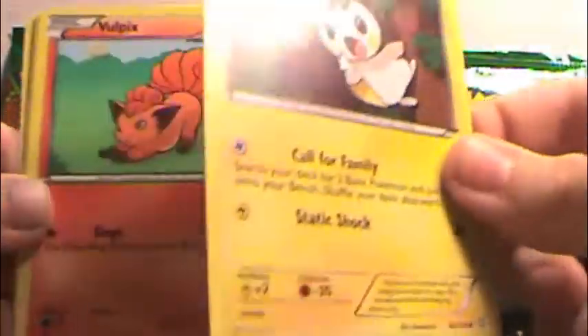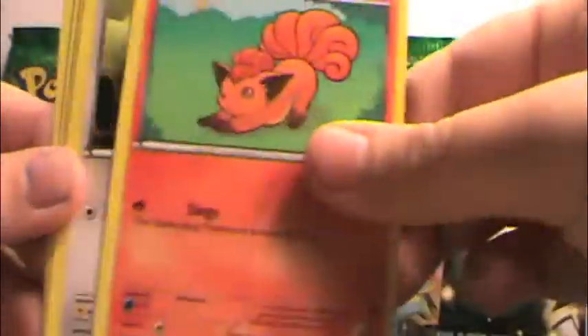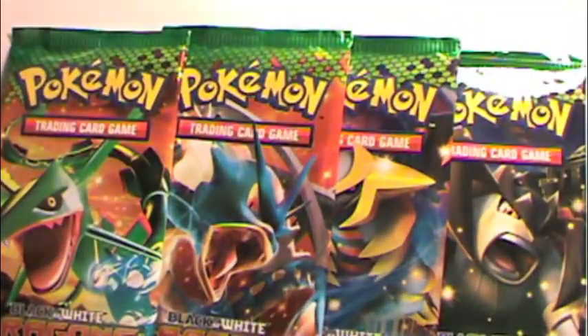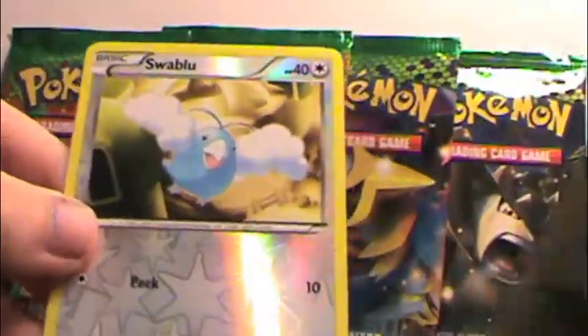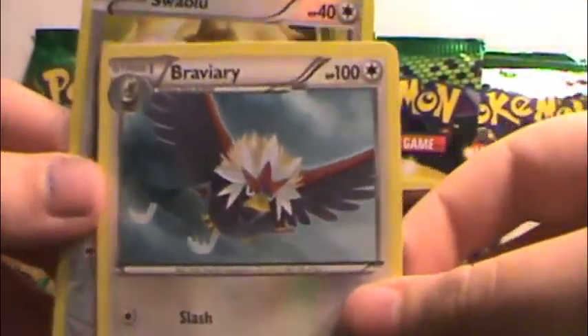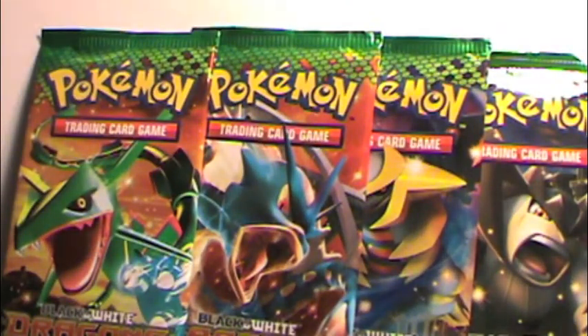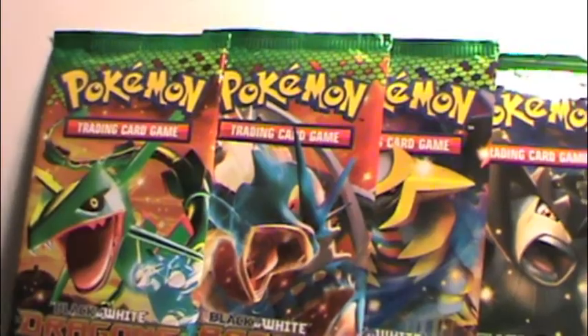Okay, we got Altaria, Sawk, Mulgash — that's cute — Swablu, Deino, Aeron, and Magmar. Our reverse is a Swablu, and our rare is a Bravery — I don't know what that is.